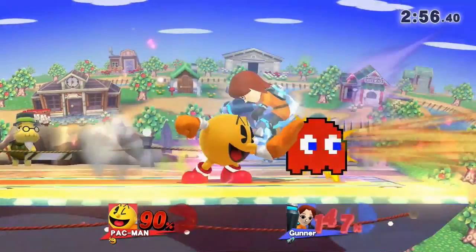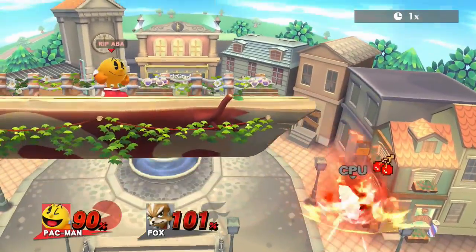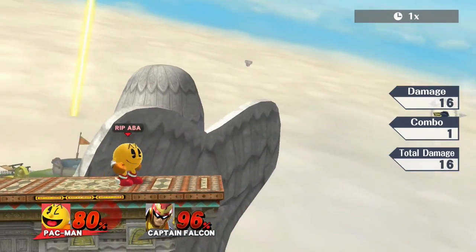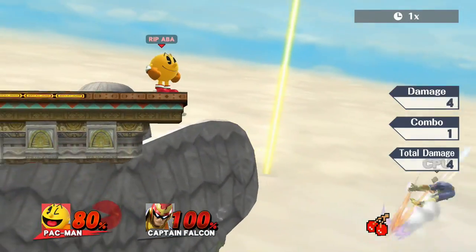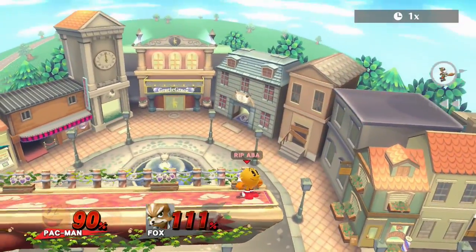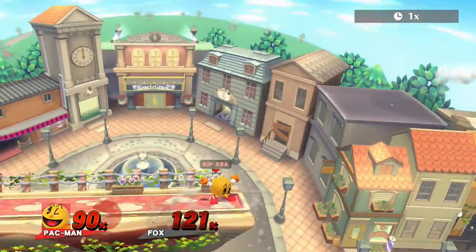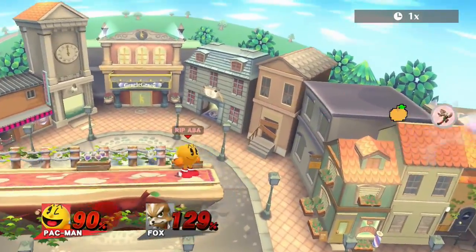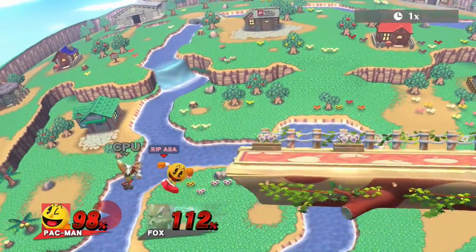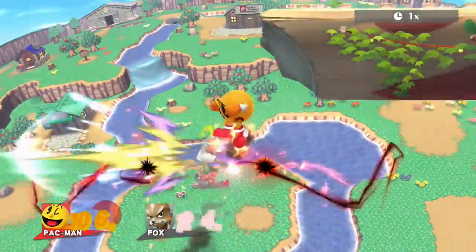Now let's talk about edgeguarding and ledge trapping. Edgeguarding wise, use fruit accordingly to what type of recovery your opponent has. If they drop zone a lot, go for apples and cherries, or drop hydrant on them. If they have a horizontal recovery like Luigi or Fox, throw orange parallel to them to intercept it. This works especially well against Fox too due to his fall speed, and you can potentially get kills if he's close enough to the blast zone. Neutral air and back air are good for launching your opponent away too, and you'll generally launch your opponent out of recovery range if they have already used their jump.